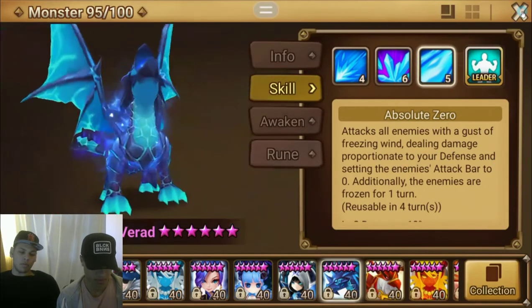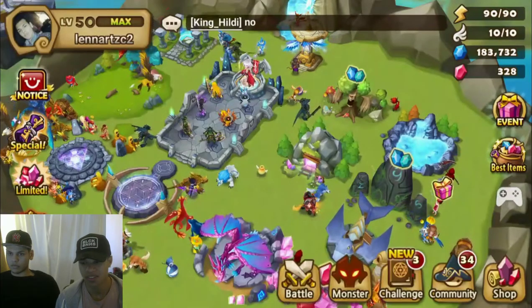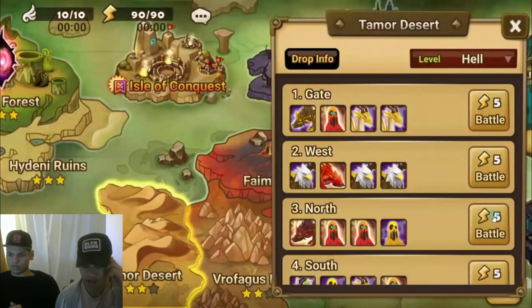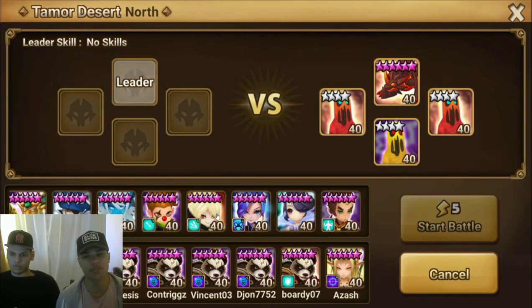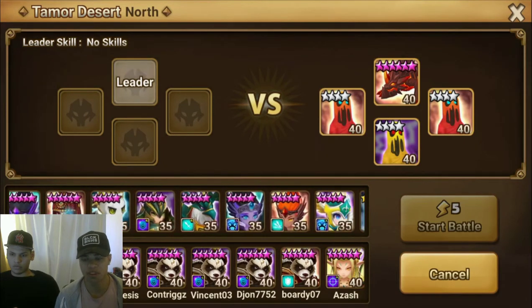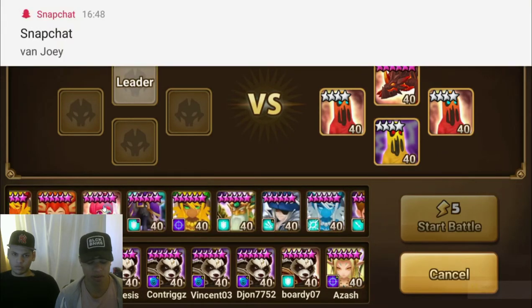Moving on to the map where you want to farm. The place where you want to farm, if you haven't opened it yet, would be Tamor Desert, which is the easiest one out of all of them — any monster should be able to farm Tamor Desert. So Tamor Desert level 3, the church floor. You want to farm on hell mode of course since you will get the most XP from that. Put in your farmer and then put in the monsters that you want to level together with your farmer, and just farm them till they're max level.